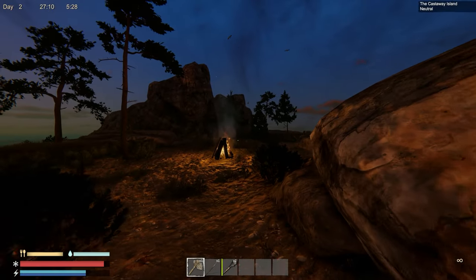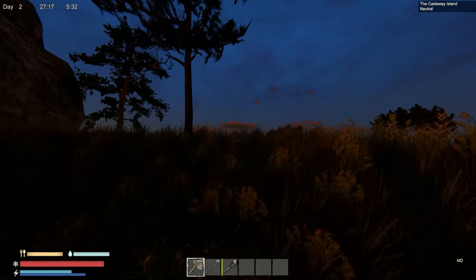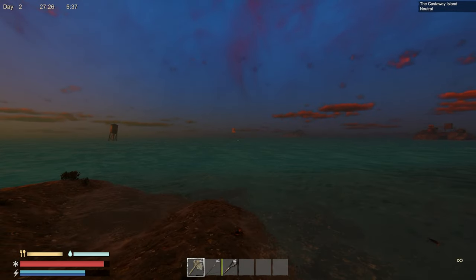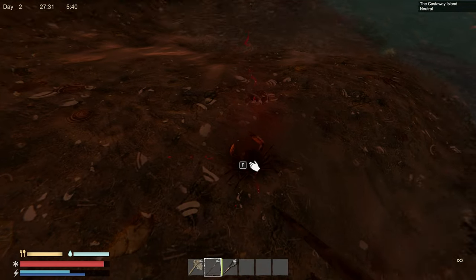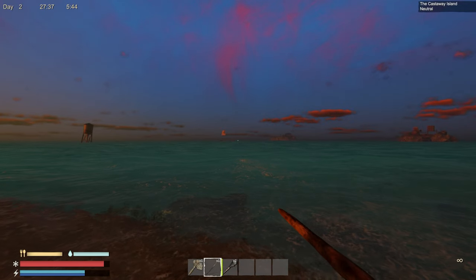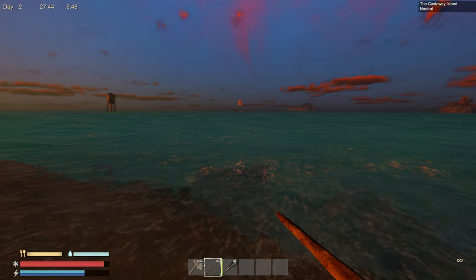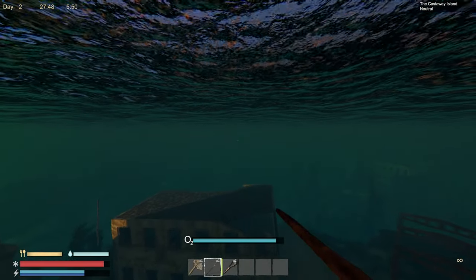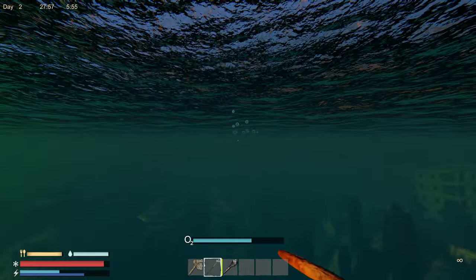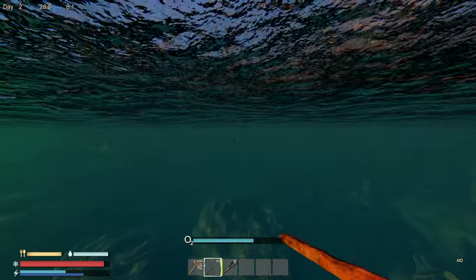Let's go over to this raft thing over there — it's just chilling there. I don't know if it can actually move. Oh wait — we got crab meat! It's probably a lot further away than it looks but we're gonna try. I don't want to go to those islands — there are bad boys standing out there. I don't see any sharks this way, so we're going. It's pretty far away, not gonna lie.